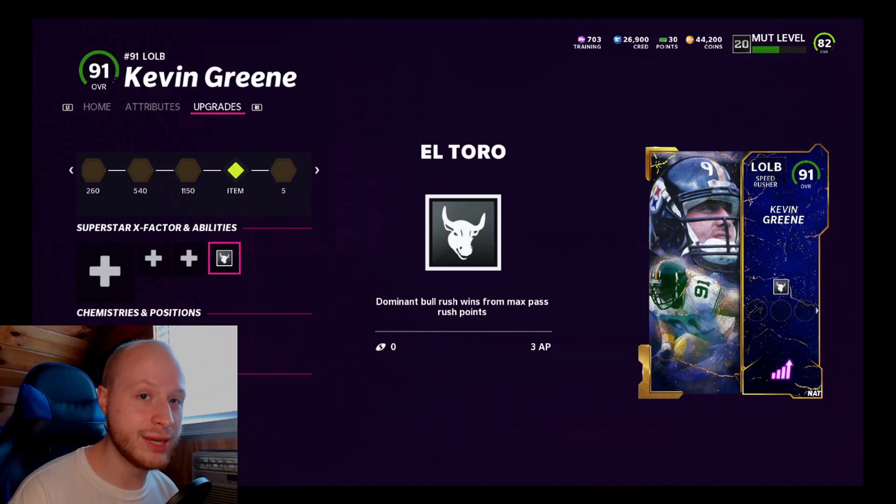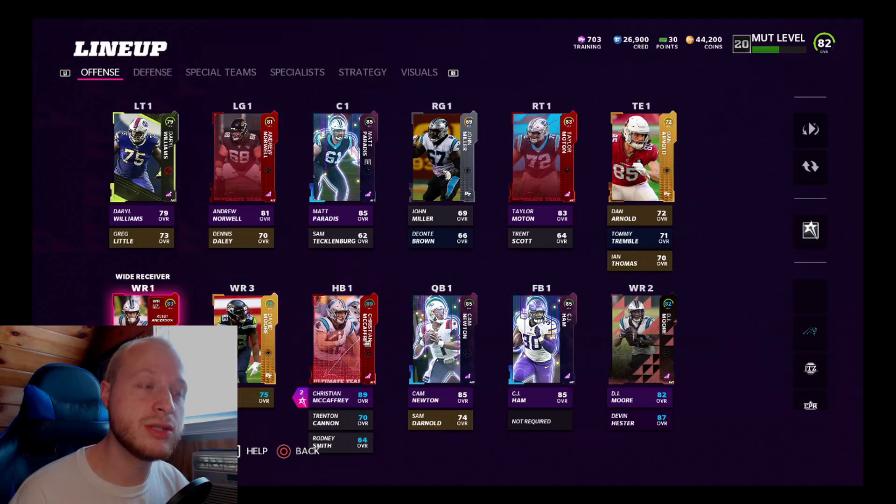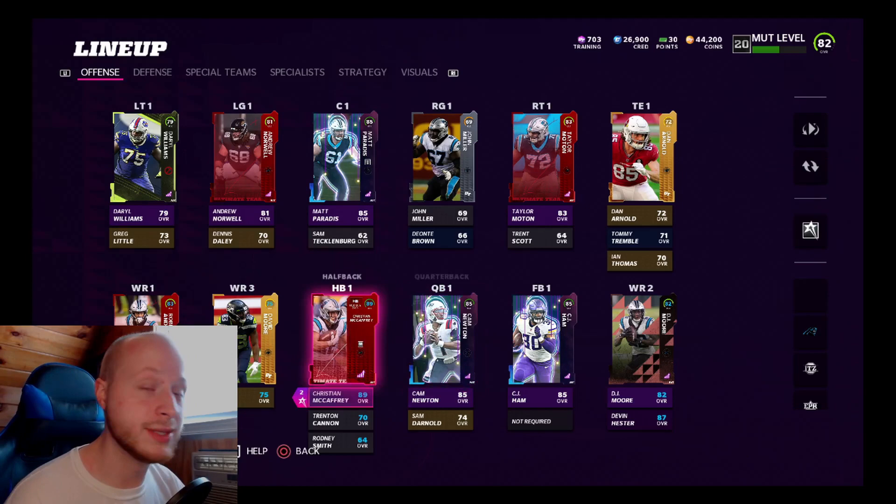As for the rest of the defense, it's coming along pretty nicely. Cam Chancellor — we leveled him up two more tokens last night. On offense we haven't really gotten any upgrades; I'm waiting to exchange my team captain because there's not currently a set out for that, but I want to switch from Jack Youngblood to Lance Allworth for our slot receiver. I feel like that would really help us out.